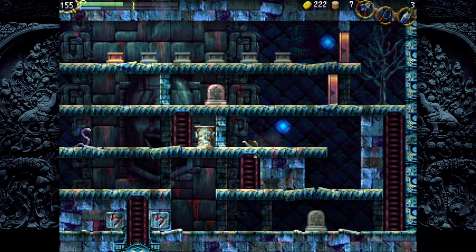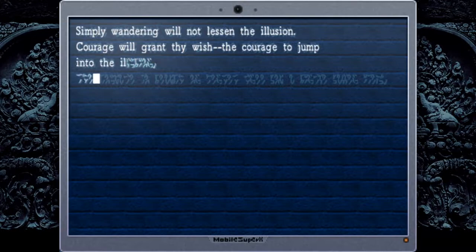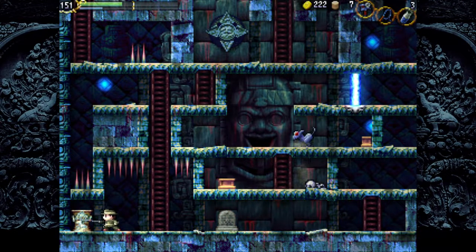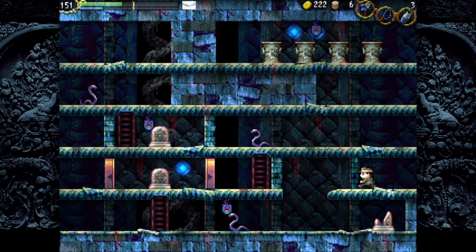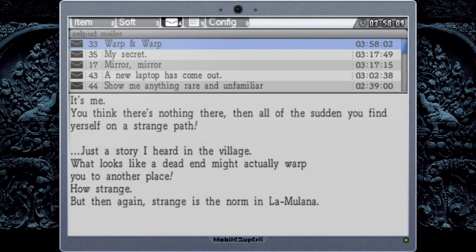All right. I'm glad we got a weight because we're going to need a few weights to get through this area. Simply wandering will not lessen the illusion — courage will grant thy wish. Courage to jump into the illusion, the courage to search on bended knee or a single fallen ale. So this area is going to require some courage to get through. Let's go ahead and check our mail. What looks like a dead end might actually warp you to another place — strange is the norm in Long with Lana.